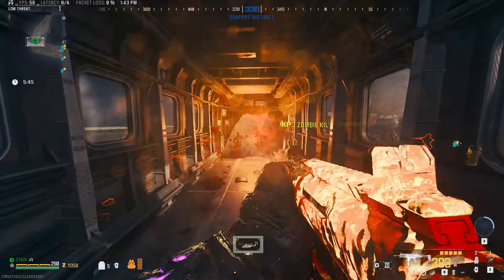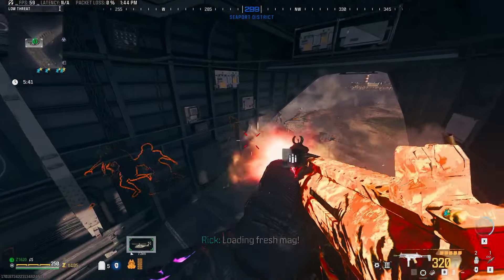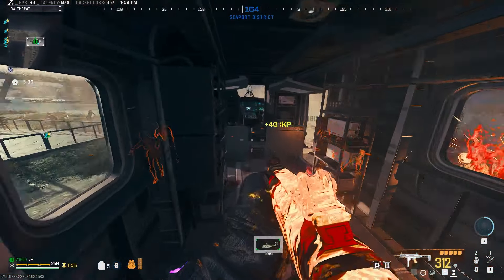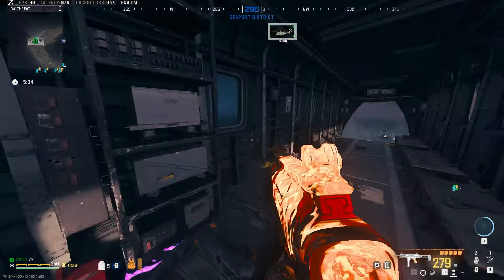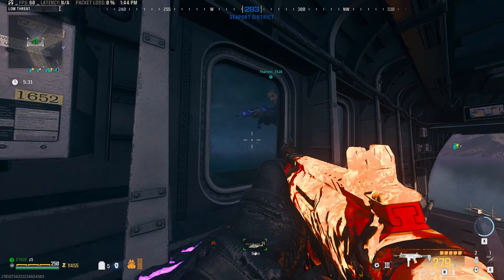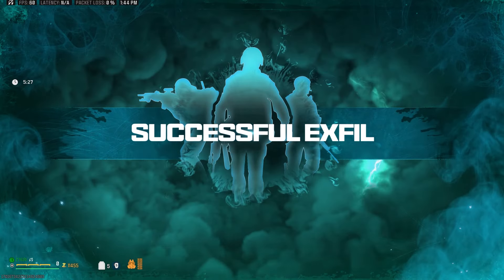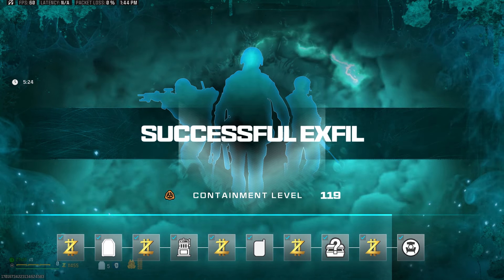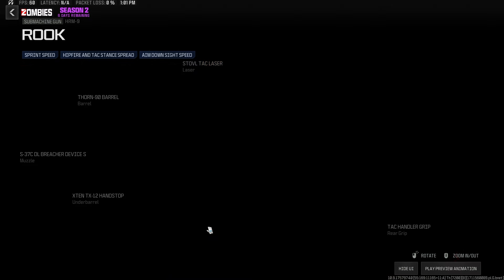After spending time running around Tier 3, we headed straight to exfil to get out and continue pushing our containment level higher on a second character. I currently have one character at 272 — let me know in the comments what your highest containment level is. This character is at 119. And at the end of the video, as I always do, here's the weapon build — the blueprint you get for completing Week 8 challenges, with the new animated camo on it. Thanks for tuning in, we'll catch you in the next one.